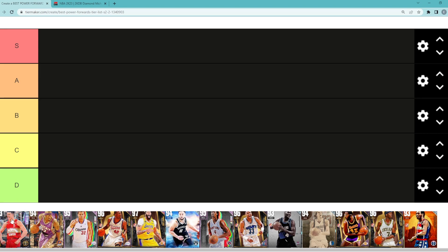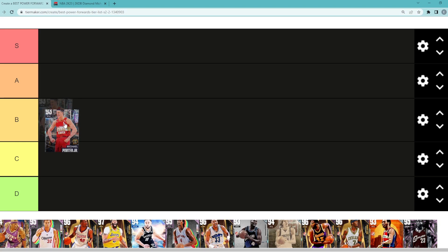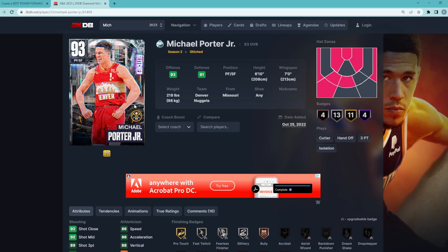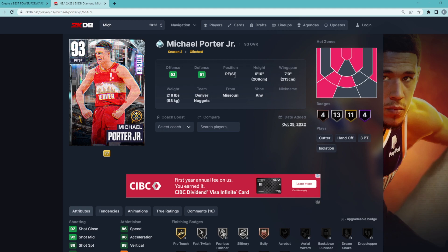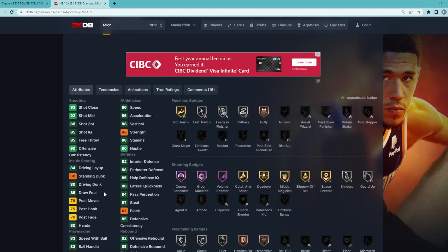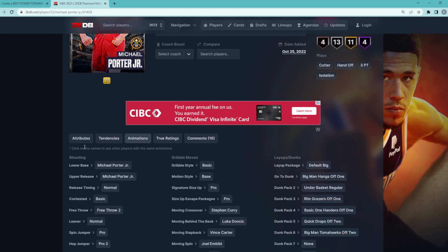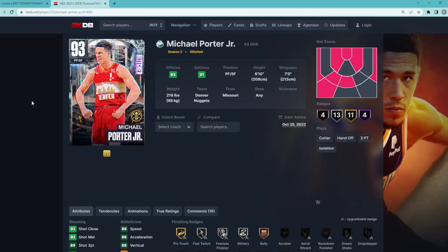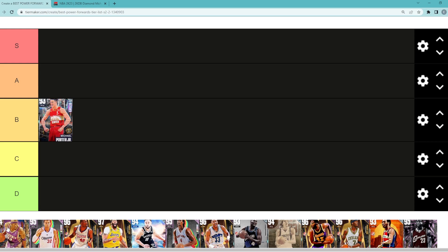The first power forward we're going to talk about is Diamond MPJ. I would say he's probably going to be either in that high B tier or A tier. For now I'm going to throw him B tier. He's a power forward slash small forward, 6 foot 10 with a 7 foot wingspan — a great offensive card with an 89 three-ball and 92 mid-range. Defensively he's better at small forward with an 87 steal and 88 perimeter, but only a 67 block and 82 interior defense. MPJ for the power forward spot is going to be B tier.